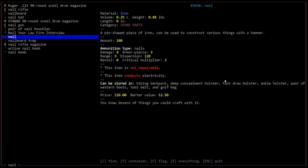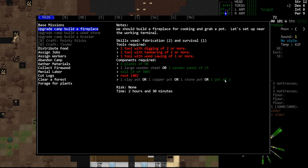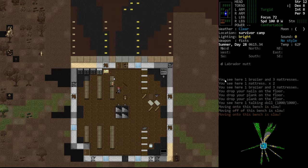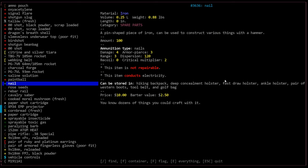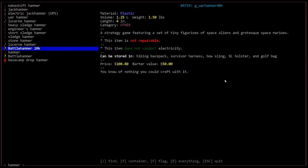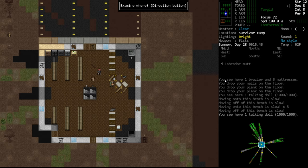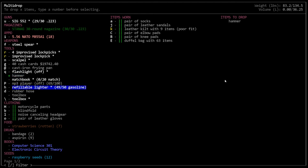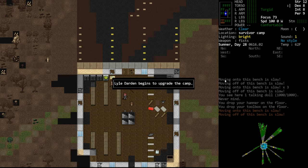We'll build the brazier, which should open up more stuff. Just give me like 300 nails. We need tools of course. So we're going to need a hammer. Should have just spawned a toolbox actually, because the toolbox will have most of the qualities we're looking for. So we're going to drop the hammer and the unfavorited toolbox. He should now be able to do everything. We're going to build that brazier for me, Lyle Darden.